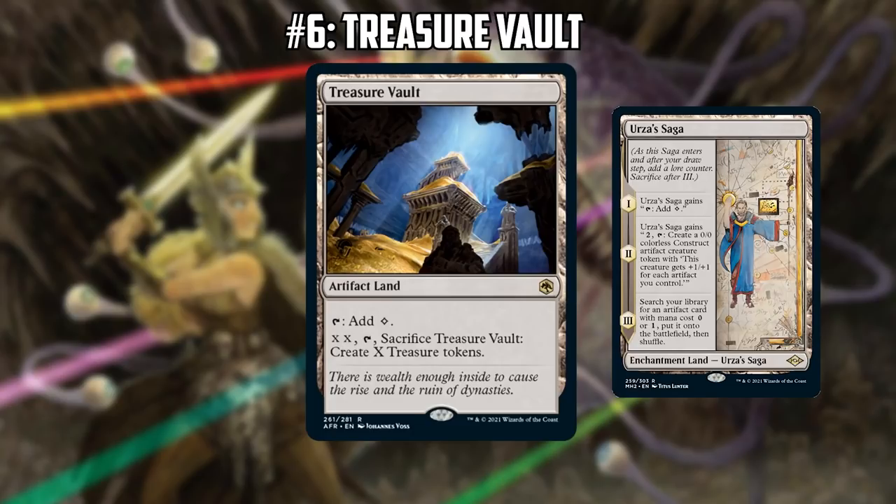I think there could definitely be some shell that could take advantage of this. Whenever you see an Artifact Land, it's worth taking note of — they're just historically so powerful, and this one comes into play tapped but has the upside of potentially making even more Artifacts.